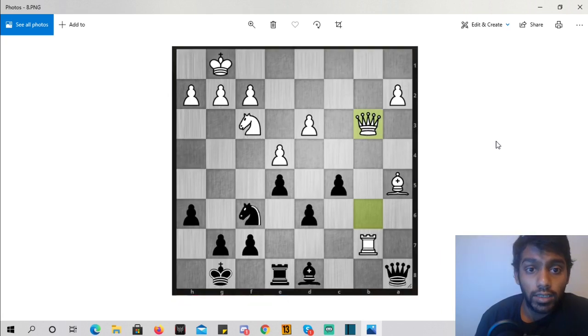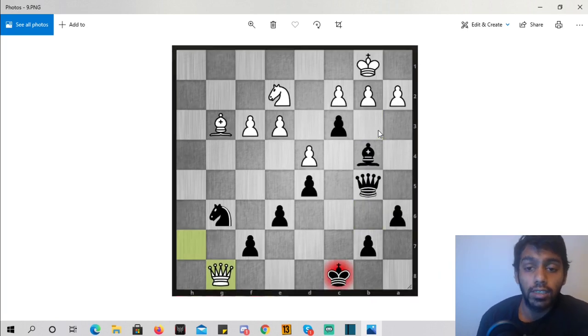Very similar to the last one: we want to take this bishop, but then he has queen takes pawn checkmate. We could go rook f8, rook f7, or bishop b7 — there are ways to just defend. But defend with tempo, by attacking something: pawn to c4. If he goes queen takes, we take the rook because the queen was guarding here. If he goes pawn takes, we can take the bishop — no checkmate. We deal with his threat by attacking. Time in chess is very important.